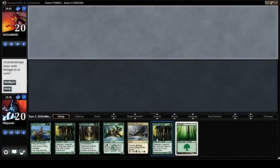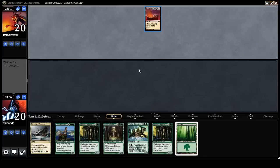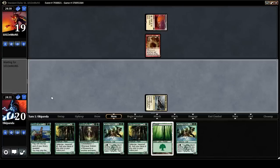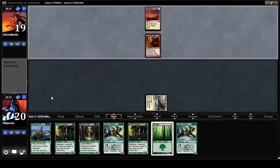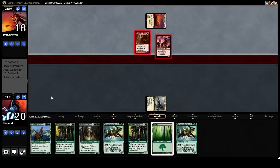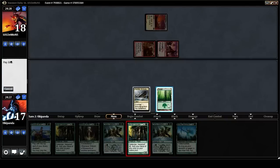We're back for round two. This hand is actually very good. We're on the draw. There are a lot of ways we can pull ahead here. Opponent's playing red-white aggro. Foundry Street Denizen might indicate devotion of some kind, or it might just be an aggro deck — some random brew. I think it's just a Sly-esque aggro deck from what I can see.